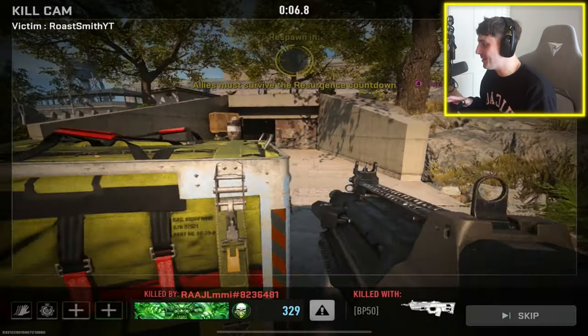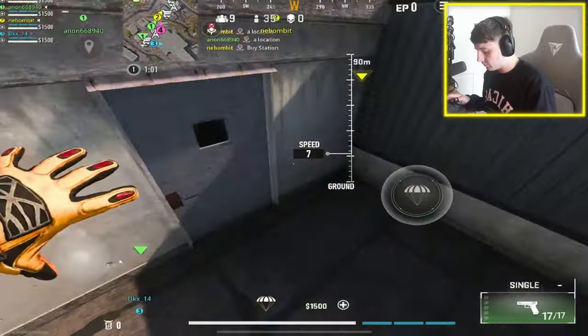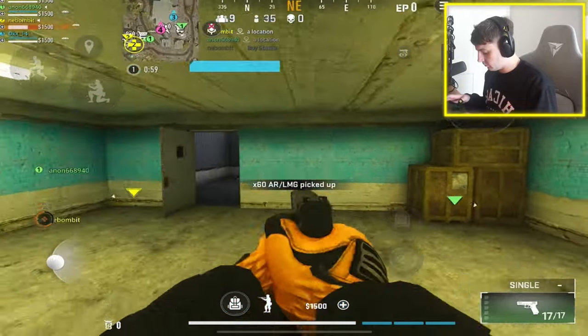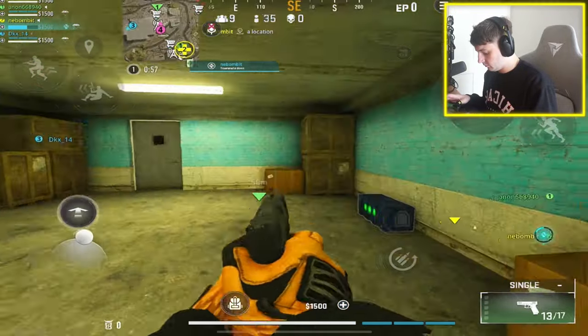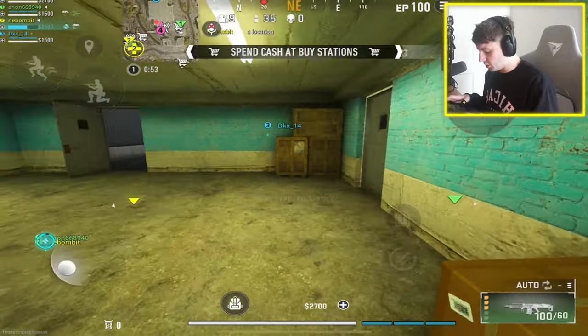We wanted to get a lightsaber kill — I want to be a Jedi out here, like Obi-Wan. Going straight to my favorite building — the rooftop building. The enemy's dropping into the AO. I've got a shotgun, let's go!